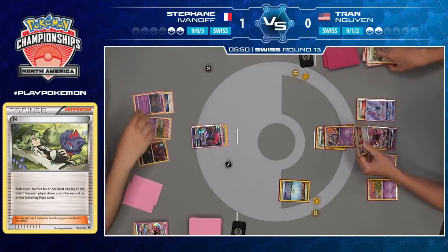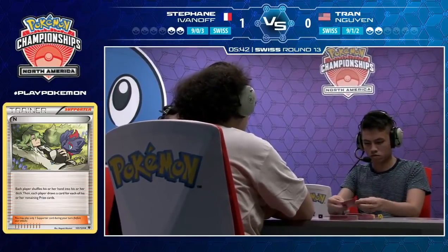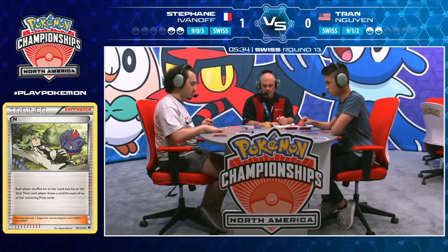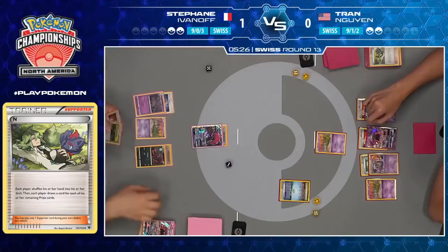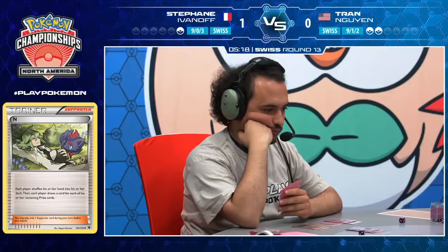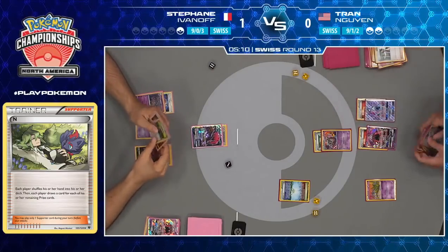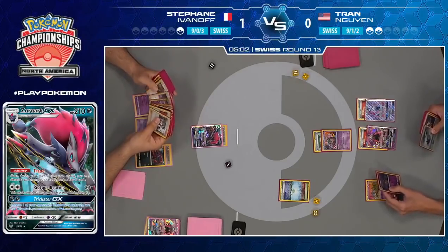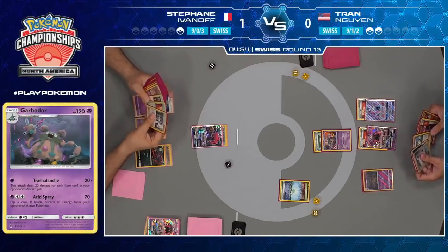Tran did need quite a bit of help from his deck and he did not receive it. Now it's Stefan's turn. Do you feel about passing right here with the Garbodor? I feel like he could have just taken that hit — your opponent would have to have a Field Blower for the Parallel City and also the Pokemon to go with it to knock you out. He's going to give Stefan a prize card here, dropping him to one. It would be a great idea if you already had the N in hand, but instead Sycamore is going to be his choice, drawing seven cards. Tran is going to need a series of very fortunate events here to get the victory. He found Buzzwole, a Fighting Fury Belt, and energy — he's got Double Colorless for the Lele.